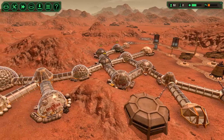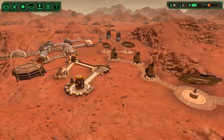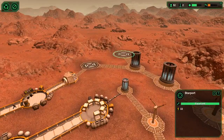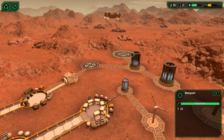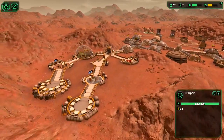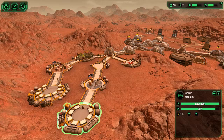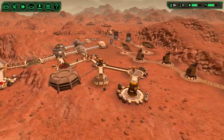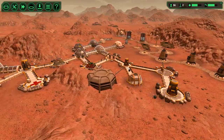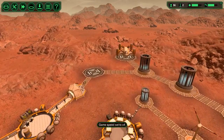Welcome back to Planetbase. I've added a few more things — we got a starport so we can start taking in visitors: traders and colonists. Our population is up to 52. The morale was low for a while so I had to build a bar to keep them happy. I added a cabin which is better than a dorm but fits less people — that makes them happy. Added some oxygen to support all the extra people.